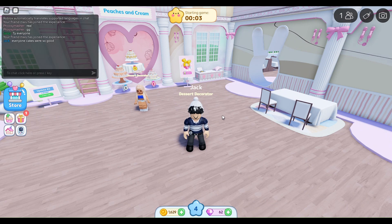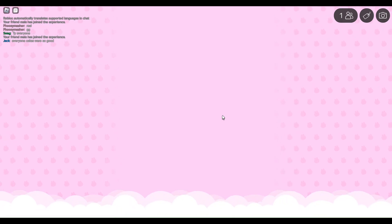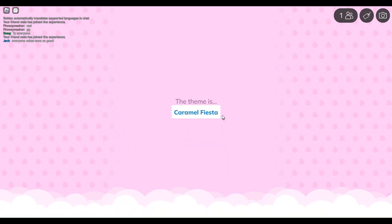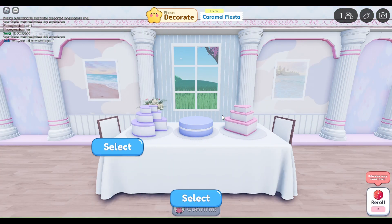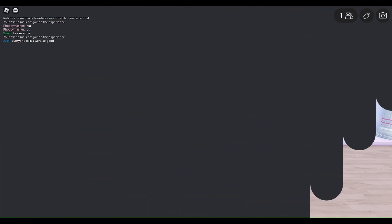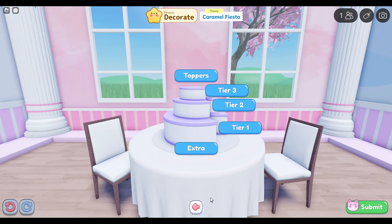I've got the casual one — it's actually going to default next. I'll do default on the next video. We'll do number one — caramel fiesta, which is like oranges and browns. Okay, this round we're doing casual and then I'll do another video which will come out tomorrow which will be default. I think the three-tier ones are getting more prize zones, I don't know why, but they do take more time. Caramel fiesta!